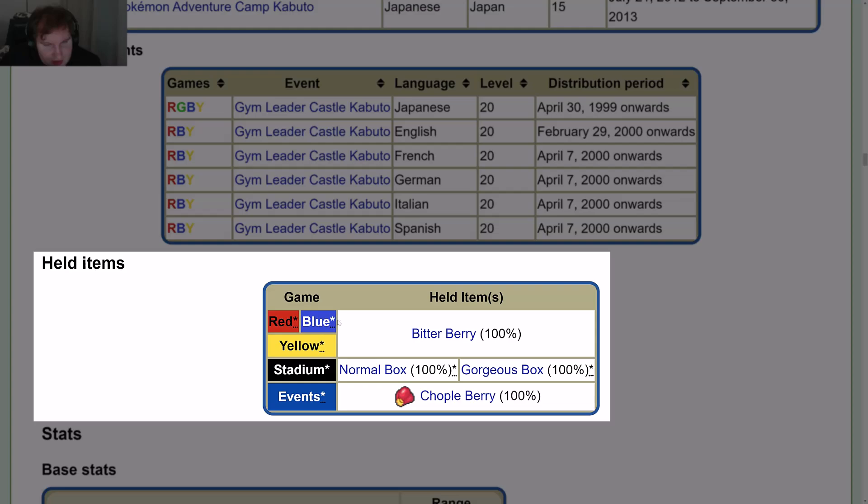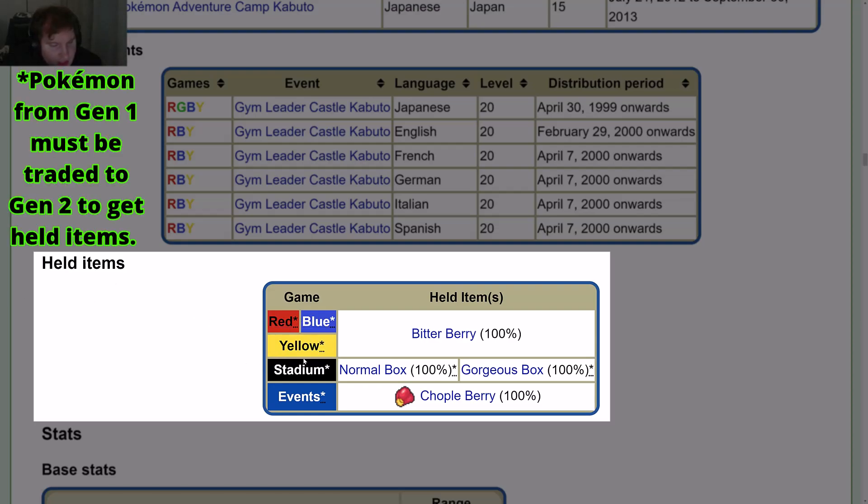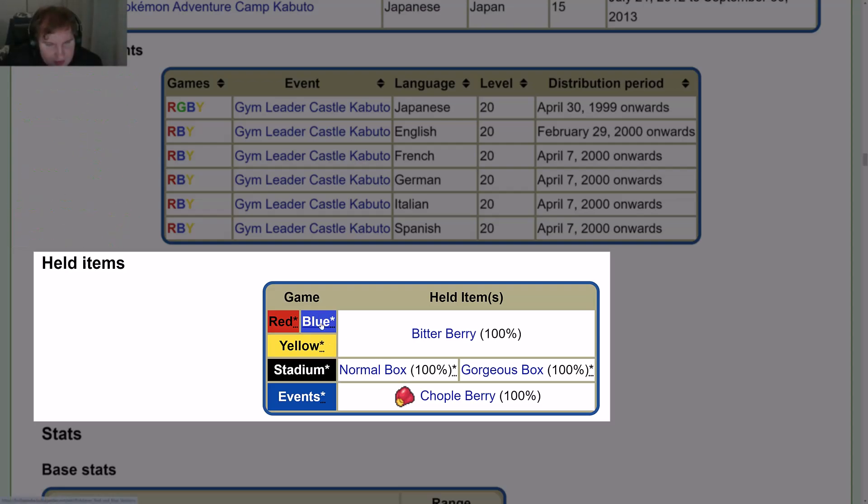Held items: they are just asterisks instead of the standard sentence. For Gen 1, the held items must be traded to a Gen 2 game. In Red, Blue, and Yellow, you get a Bitterberry 100% of the time. In Stadium, you get a Normal Box 100% of the time and a Gorgeous Box 100% of the time. In Events, you get a Choppelberry 100% of the time.